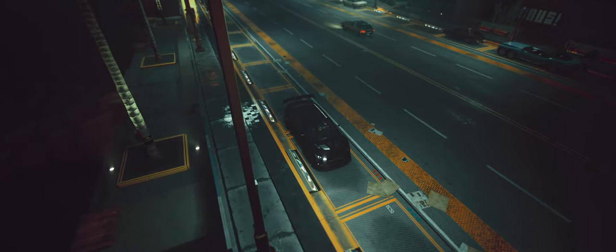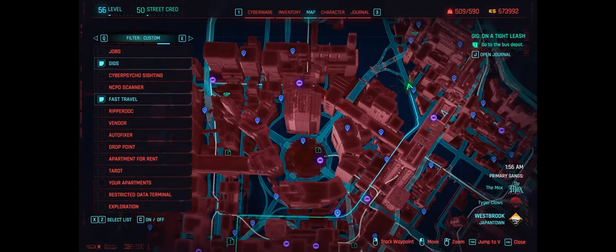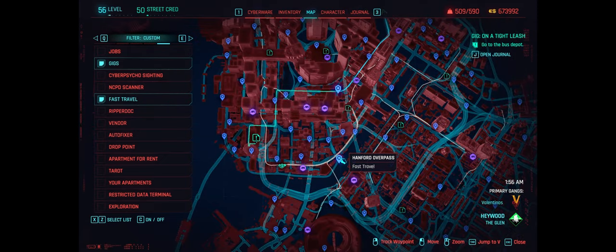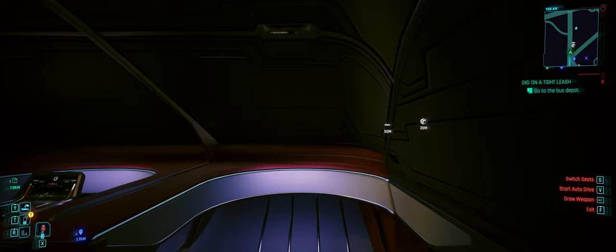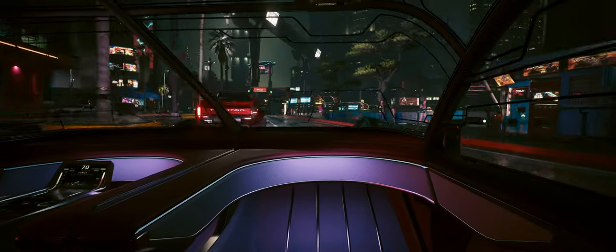Now, lastly but certainly not least, the Auto Drive mod. This one lets you sit back and relax as your car drives itself through Night City. Whether you're just exploring or want to get from point A to B without lifting a finger, this mod adds an extra layer of convenience. You can even hop into the passenger seat and just admire the city as your car navigates through the neon-lit streets.